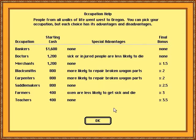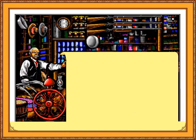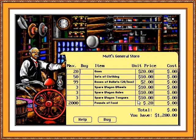I'm actually going to go with the doctor this time. It gives me 400 less dollars to spend, but it means people are less likely to die. It's still Matt's general store, by the way — Matt's gotten a lot older. Obviously this is a DOS game instead of an Apple II game, so we have a ton more options here than we did last time.